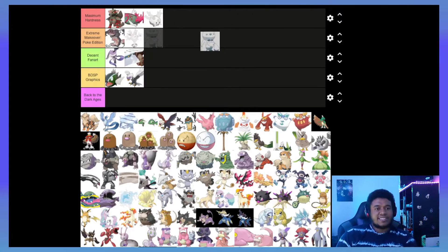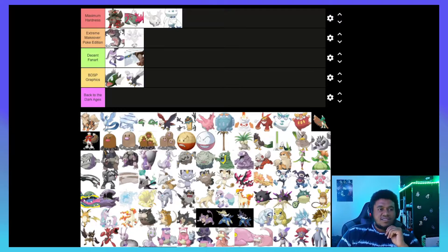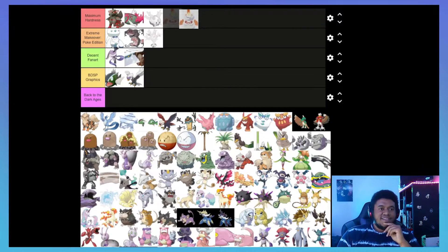Next in alphabetical order is Galarian Darmanitan. I think this guy gets an S design — I'd say Extreme Makeover Poke Edition at minimum. It's got the snow afro and everything. The ultimate form looks really good though — Maximum Hardness for that. Yeah, I'm totally fine with that.